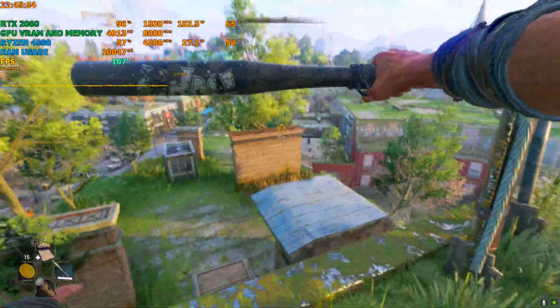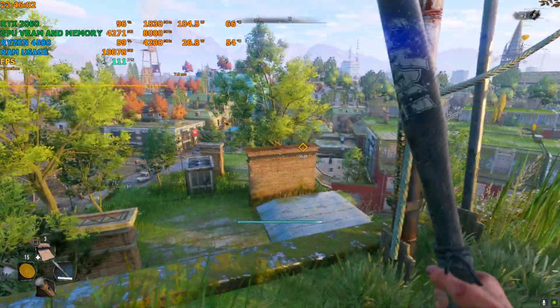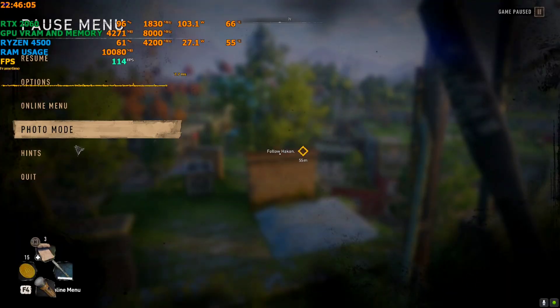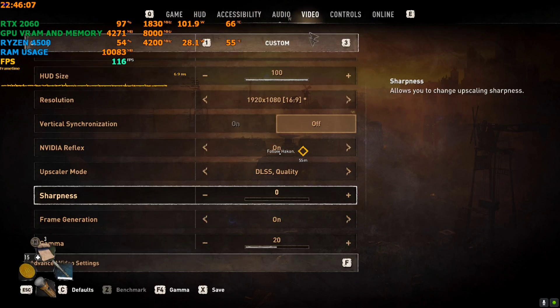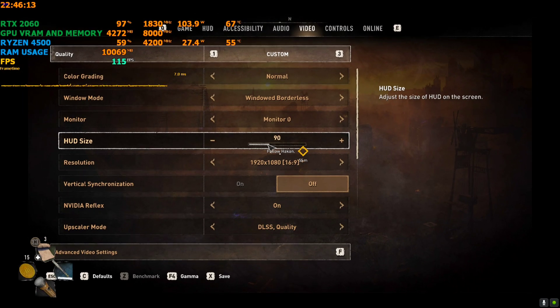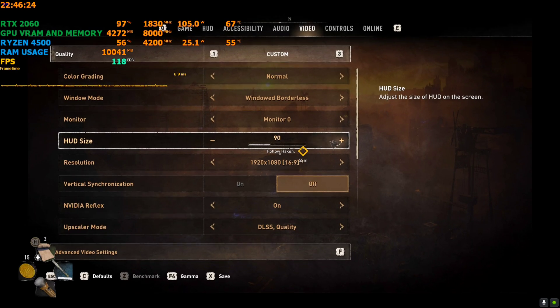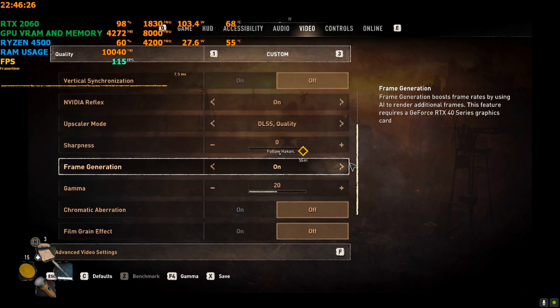As you can see the HUD is flickering — it's not extreme, but it's still there. To fix this flickering by 80 to 90%, go to Options > Video. First, reduce the HUD size — a smaller icon means less flicker. Reduce it to around 90, or even 85 if you prefer. I'm setting mine to 90.